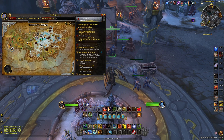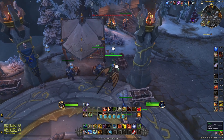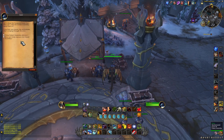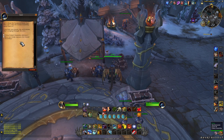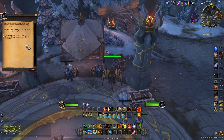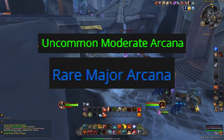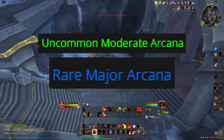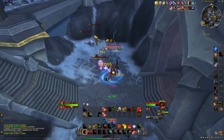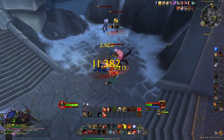Head on over to this location on your map and you'll find the Cobalt Assembly reputation. You can talk to Zavin over here to get an idea of how to help the Cobalt Assembly. Basically, if you kill elite enemies in this area they're going to drop green and rare items called Wild Arcana. These items are automatically consumed when you pick them up to increase your reputation with the faction — so they won't appear in your bag, but they're applied to your reputation as soon as you pick them up.